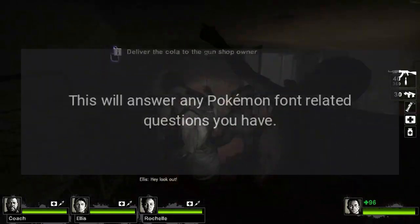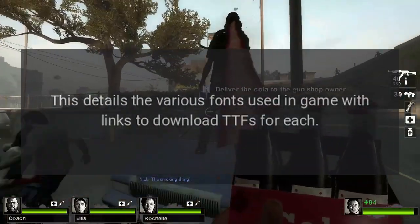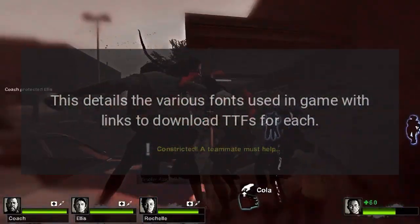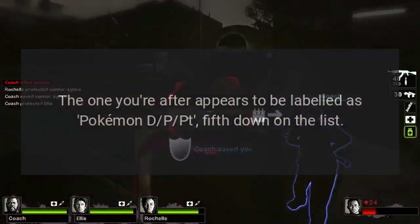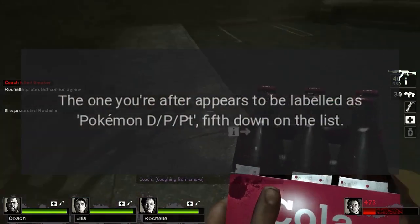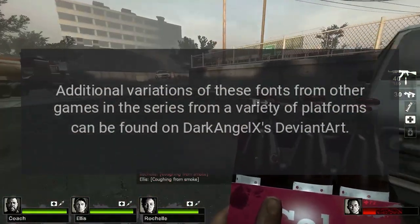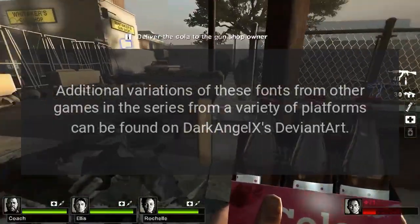Answer. This will answer any Pokemon font-related questions you have. This details the various fonts used in-game with links to download TTFs for each. The one you're after appears to be labeled as Pokemon DPPT, fifth down on the list. Additional variations of these fonts from other games in the series from a variety of platforms can be found on Dark Angels, DeviantArt.